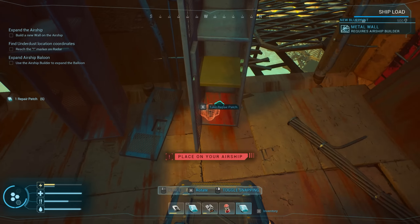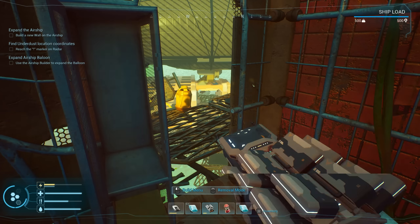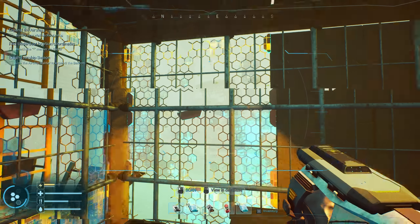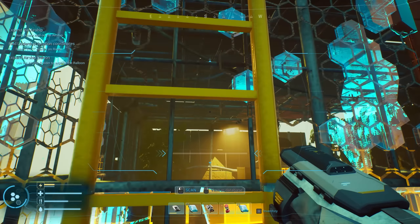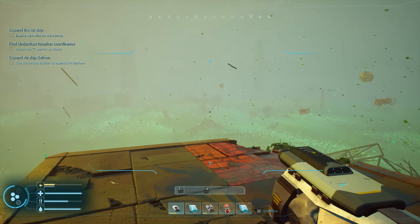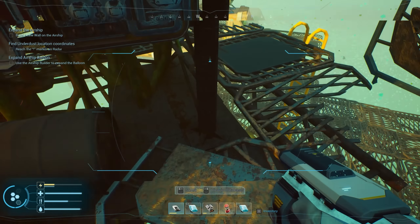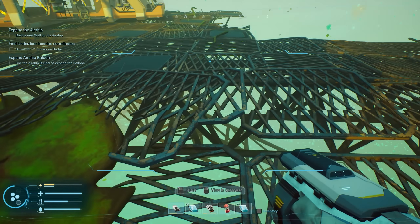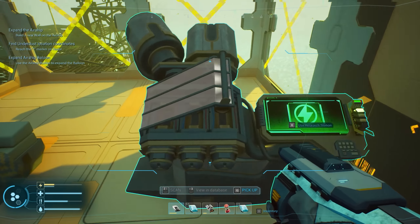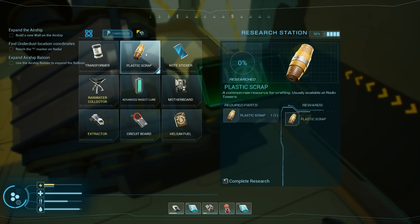Oh, metal wall — that'll just add weight we don't really have anyway. That all looks good. We have a ladder going up top — let's run up and see if there's anything there. We also have the ability to make a hand extractor, so we can extract stuff by hand and not have to move our ship constantly into view. Let's look at this extractor — energy crystal and plastic scrap. We should research everything we can.